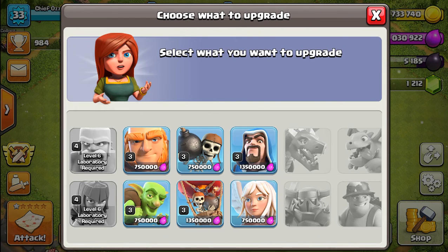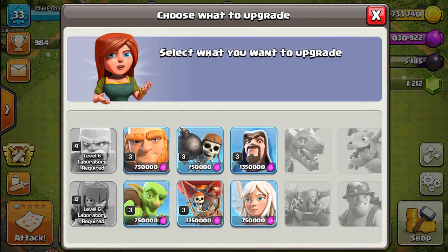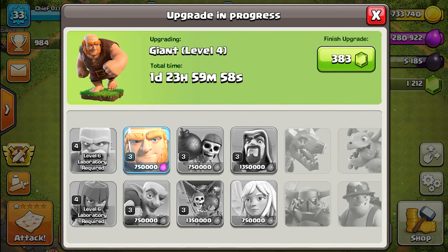It's between the giants or the goblins. We could upgrade our spells, but that's not really important right now. We need to upgrade a troop. You know what, we're going to go ahead and upgrade the giants, because that's what I'm using right now. I do need good tanks, so it's important that I upgrade the giants. It's going to cost 750,000 elixir and two days, so we're going to do that. That takes care of the giants.